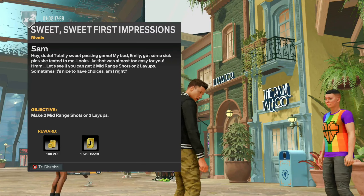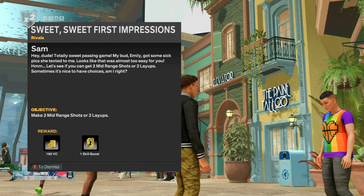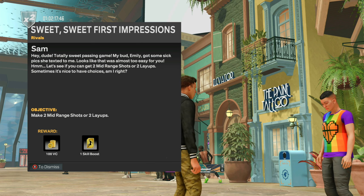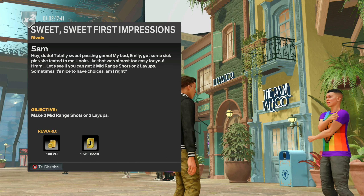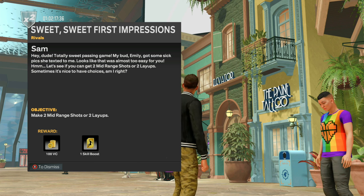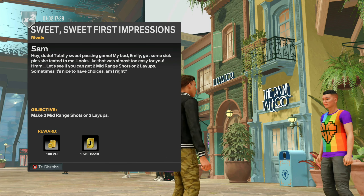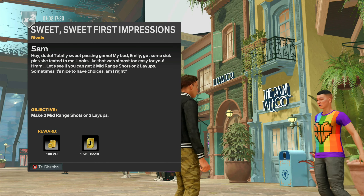The first quest is throw two flashy passes or make two assists. You can load up your MyCareer game, do whatever the objective says, and then foul out. For the second objective, it's just make two mid-range shots or two layups. Load up a MyCareer game, complete the objective, and keep coming back and talking to Sam until you complete all of her quests. This is the person you need to do the quests for to unlock your next four badges.